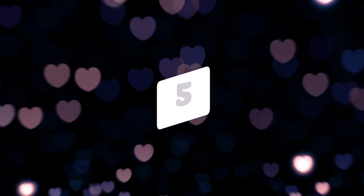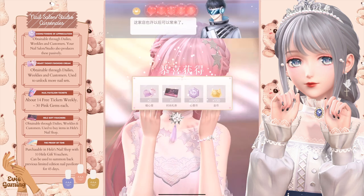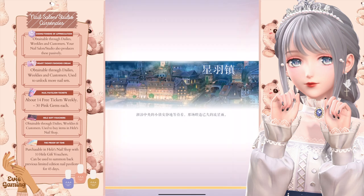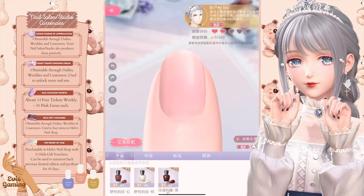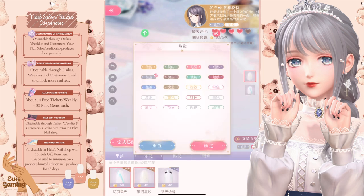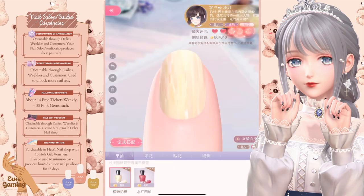Number five, I mentioned in my complete guide that you want to pile as many items as possible on the customers, but it's different on the first day. Since you want to expand the number of coins you can get per minute, you'll want to do your customers' nails as fast as possible on the first day to get more out of the passive earnings.